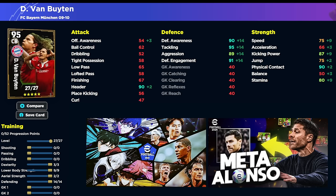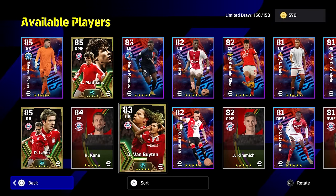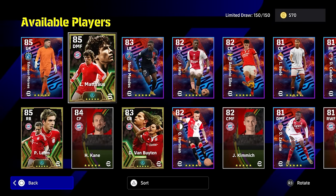When he's trained up, you're going to have the header, physical contact, and all his defensive stats really high. You know what you're getting with Van Buyten — he's just going to be a slow CB that's a destroyer, which might suit his playstyle more than those home and missiles at the moment that are just super aggressive. I do think they will change the gameplay soon for the better for the defense.